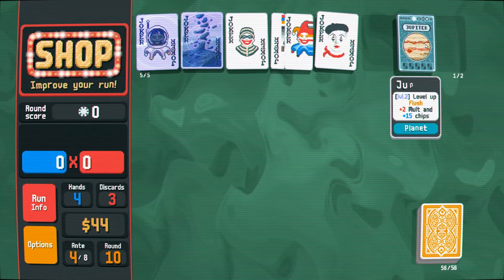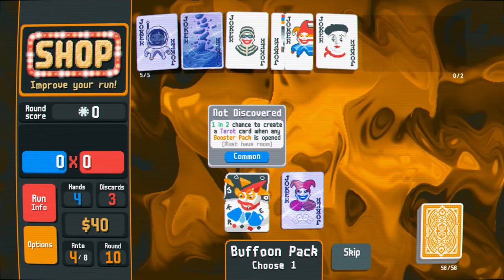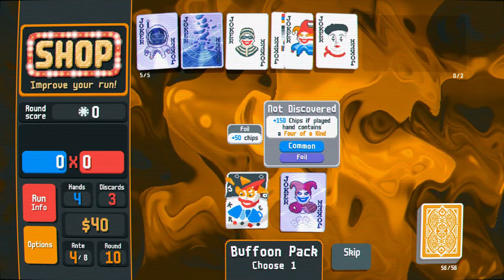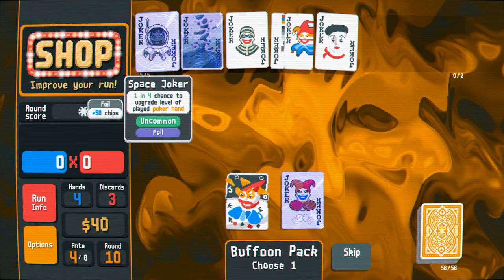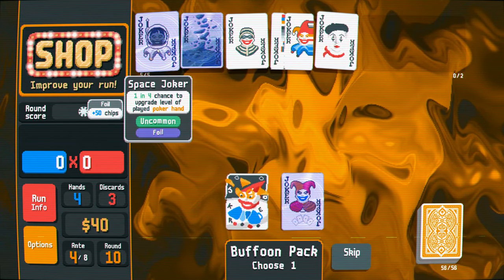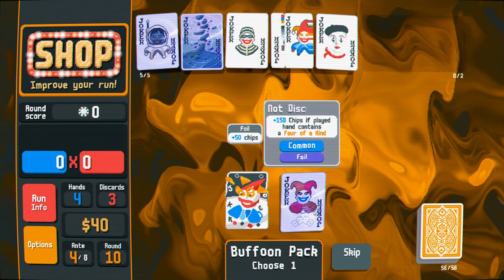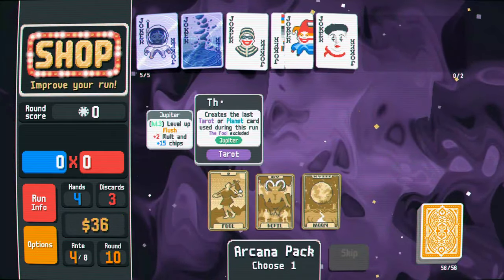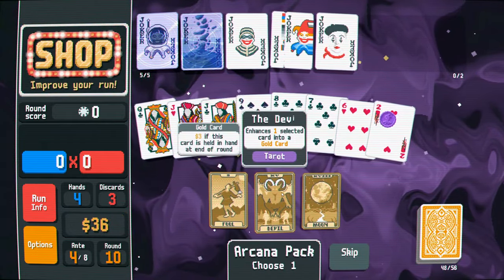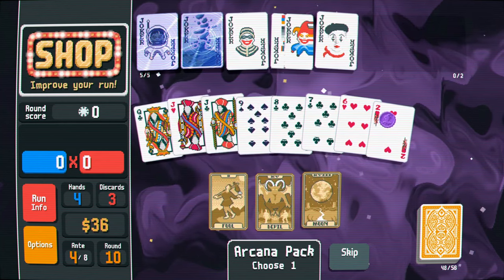We will get something like a joker that powers up when you play cards from hand or something. Create a tarot card when any booster pack is opened. And 150 chips if it contains four of a kind. One in four chance to upgrade level of played poker hand. Yeah, I don't really care for these. Let's get some of my money back there. What do we got? Ooh, clubs, gold card. Upgrade flush again. Do I care for flush? It's eight times 65.